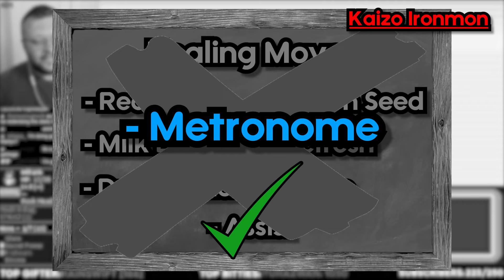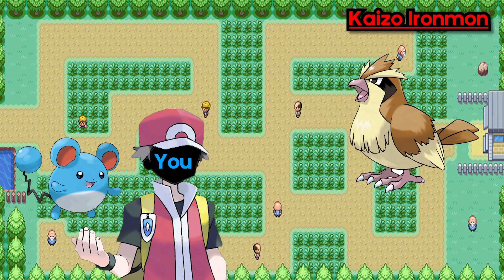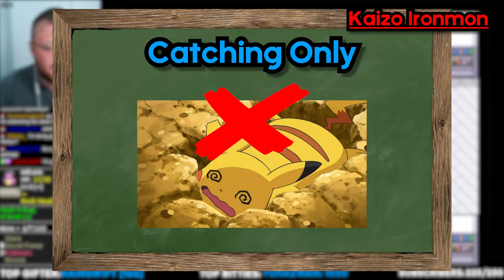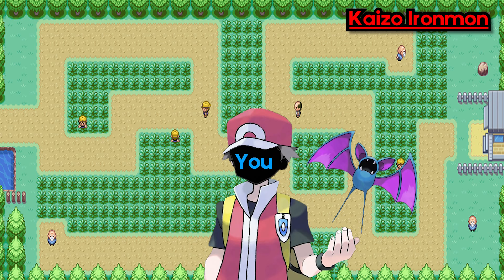Banned abilities: Huge Power and Pure Power are banned. If it turns out your starter Pokemon has one of these banned abilities, you can beat your rival, but you must catch a new Pokemon to change over on the next route. Catching only: you are not allowed to kill wild Pokemon at all. If you accidentally kill a Pokemon that you wanted to try and catch, that is absolutely fine, but you must go back and try to catch it again.